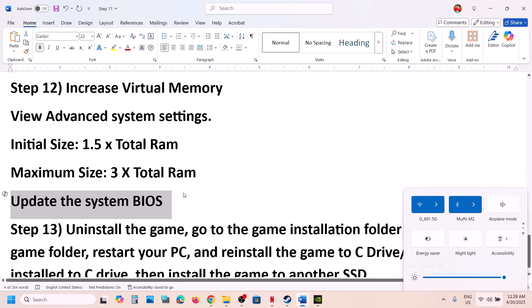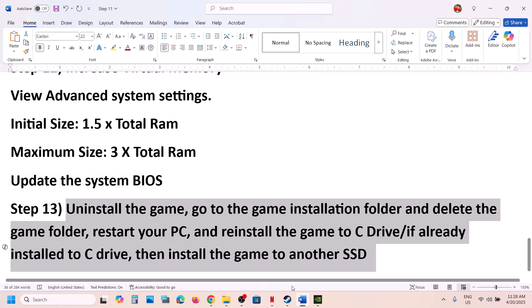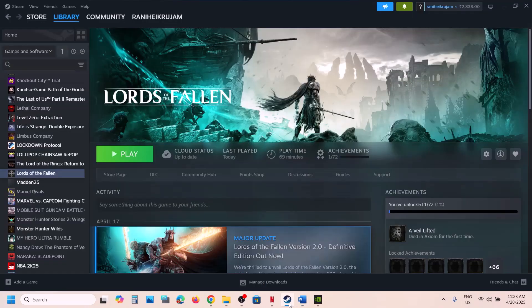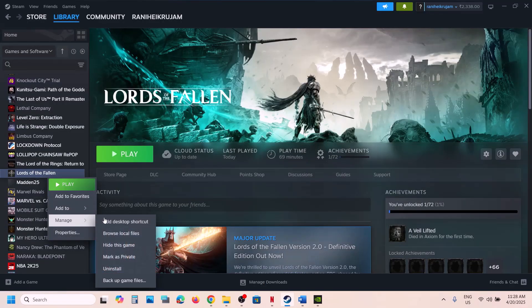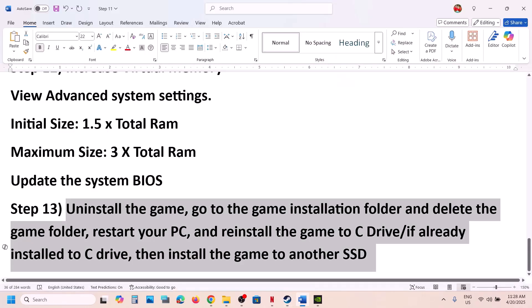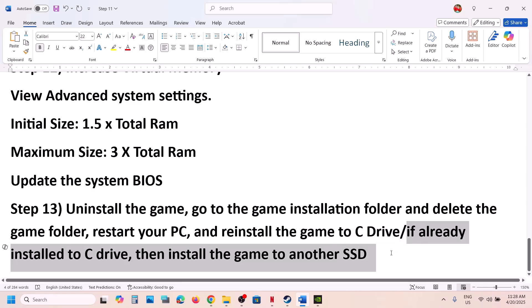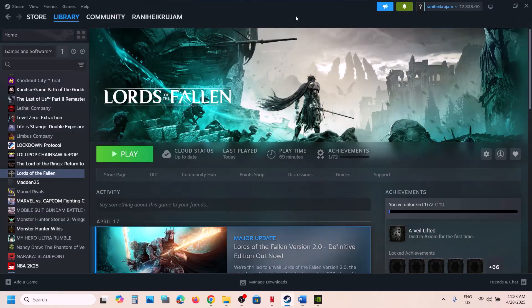After the BIOS update, log in and launch the game. The last step is to uninstall and reinstall the game to a different drive. Uninstall the game, go to the installation folder, and delete the game folder. If the game was on D, E, or any external drive, install it to the C drive and check. If already on C drive, try installing to another SSD.